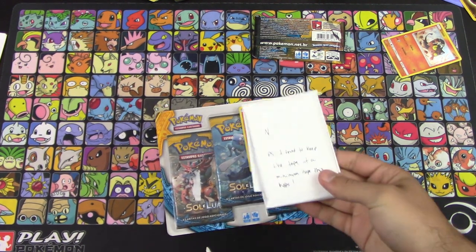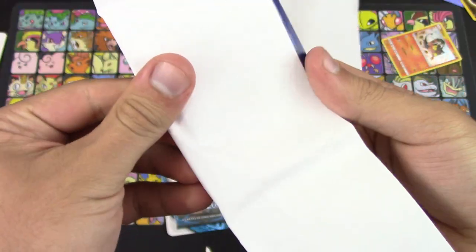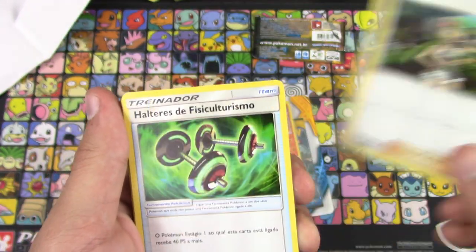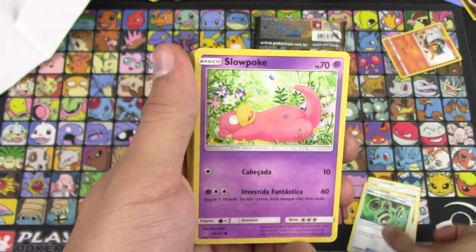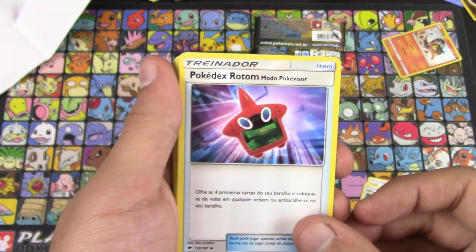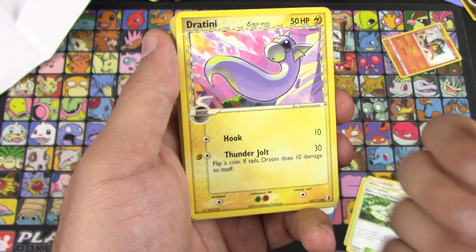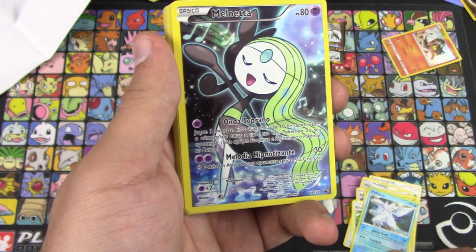'P.S. I tried to keep the tape to a minimum, hope this helps.' Yes, minimal tape is always good. Alright, so Mallow is 'Lulu.' Hapu is 'Frísky Missio.' Pokédex Rotom. 'Reserva Paraíso' — Aether Paradise Reserve. Dratini — oh wait, that's an English card. Palkia reverse holo from Platinum — also an English card.